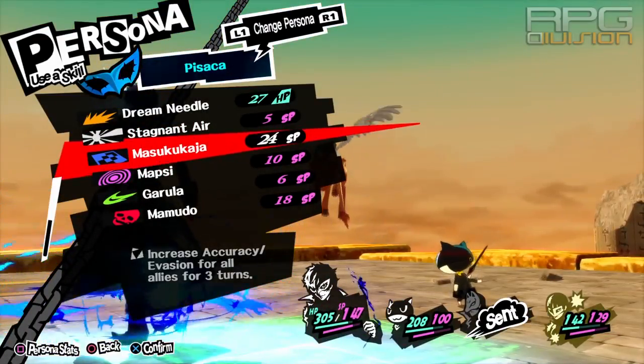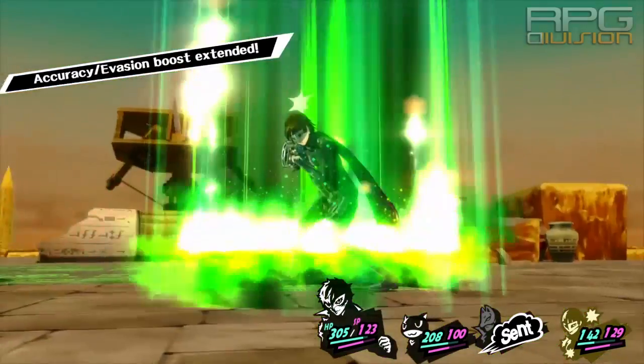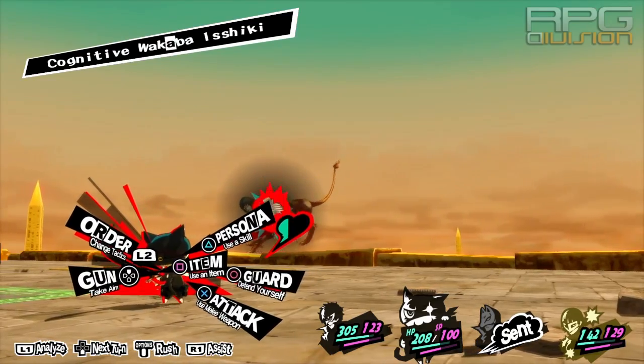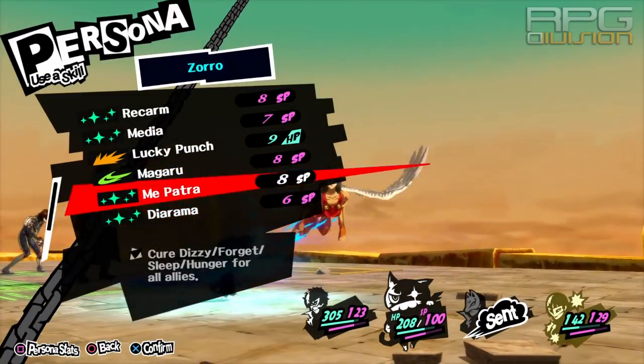You need to have Makoto in your party because Makoto has Energy Shower that will remove despair. It's also good to have a couple of items like a Relax Gel that will remove despair as well, in case Makoto is despaired.